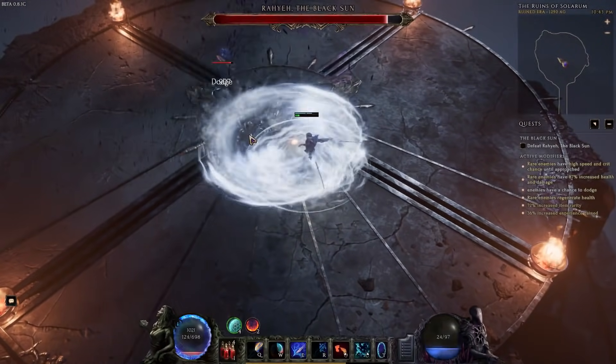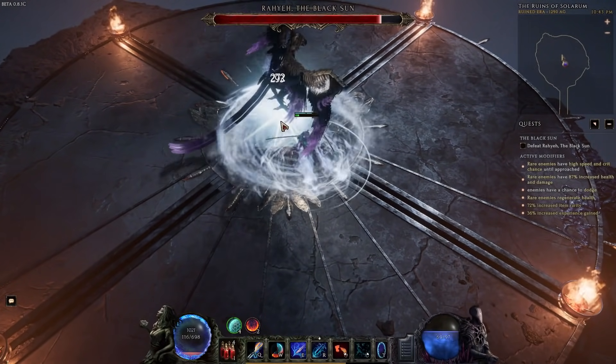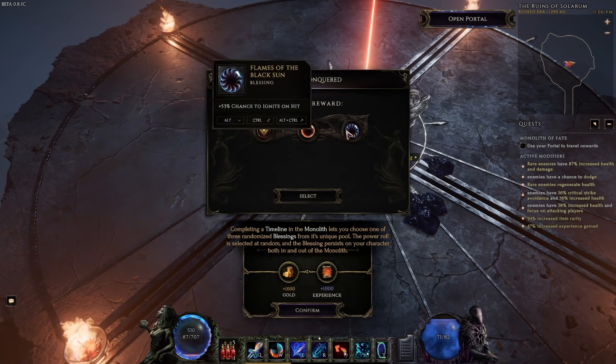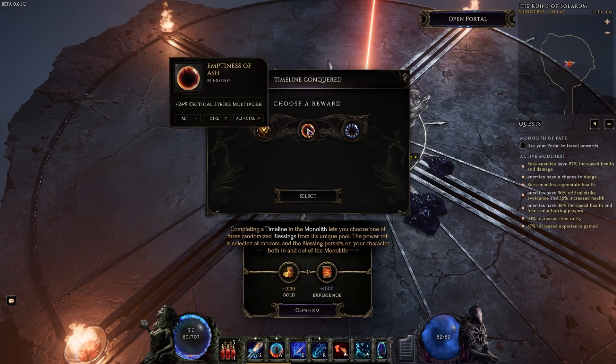The third story echo is an epic boss fight, and yes, the echo mods will be active during the fight. These boss fights drop specific uniques and game-wide blessings for your character that either empower it or increase the odds of dropping certain types of items.